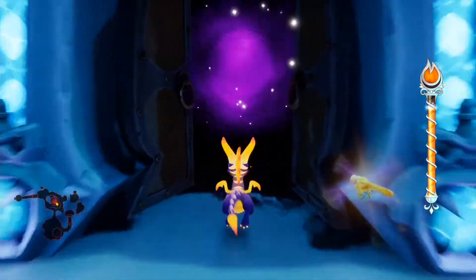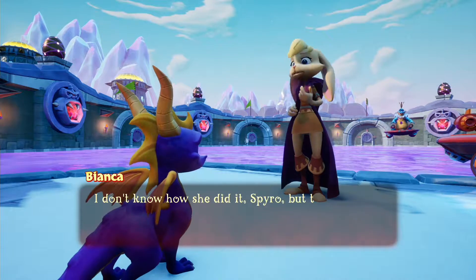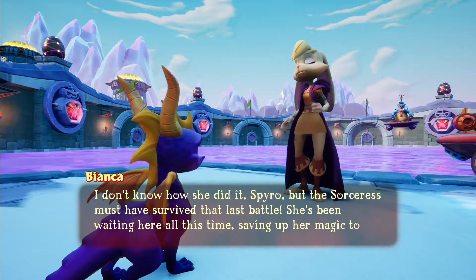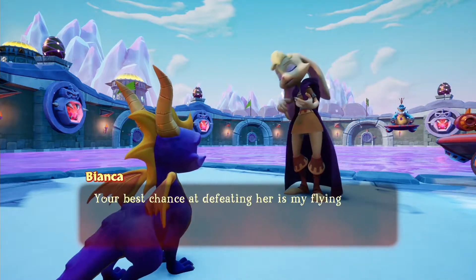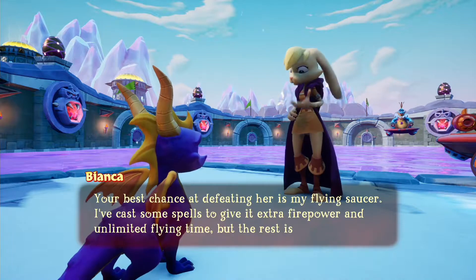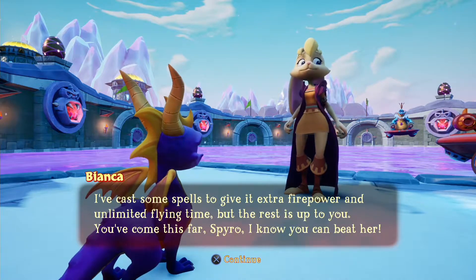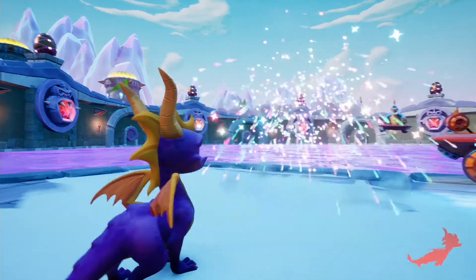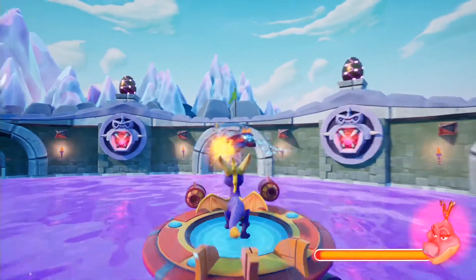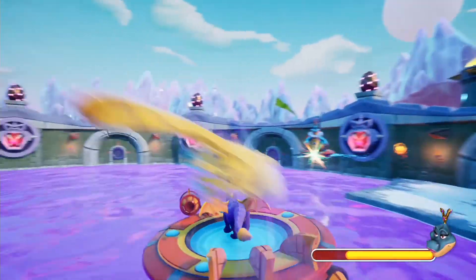It's a rematch! She did live — we saw that in a cutscene. I don't know how she did it, Spyro, but the Sorceress must have survived that last battle. She's been waiting here all this time, saving up her magic to destroy you. Your best chance of defeating her is my flying saucer — I've cast some spells to give it extra firepower and unlimited flying time. The rest is up to you. It's literally just a shoot-down — a dogfight, or dragonfight in this case. We have infinite ammo, but only the health we're provided with.